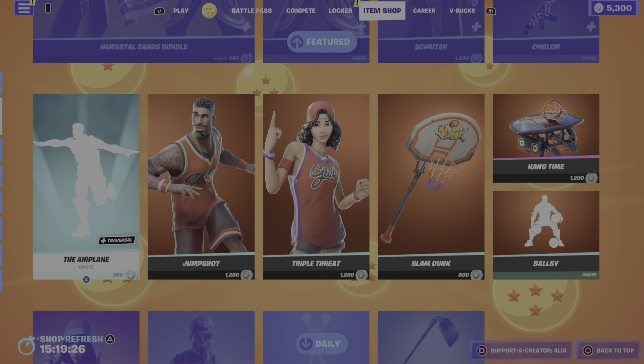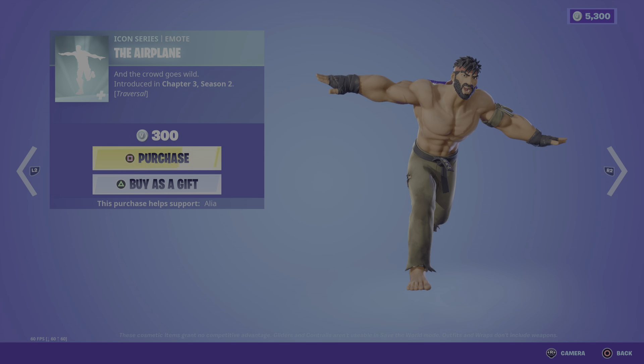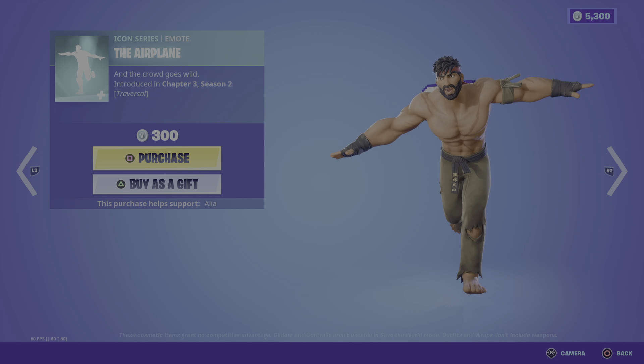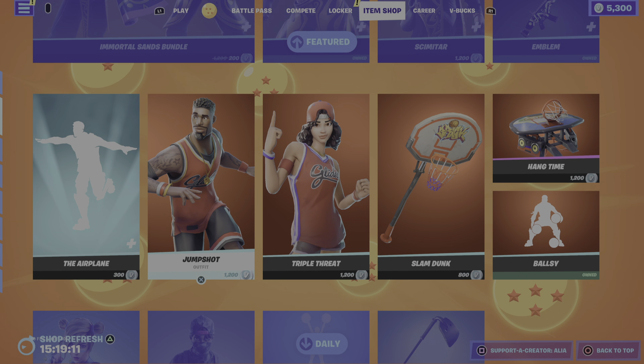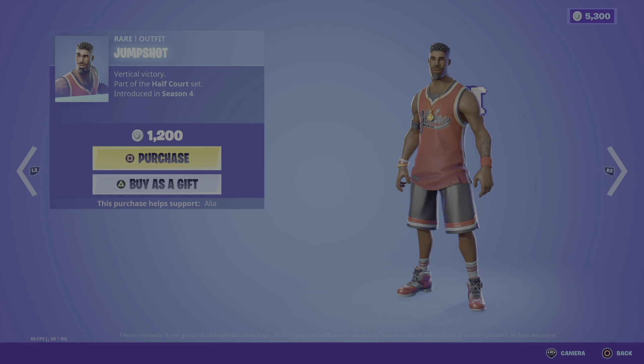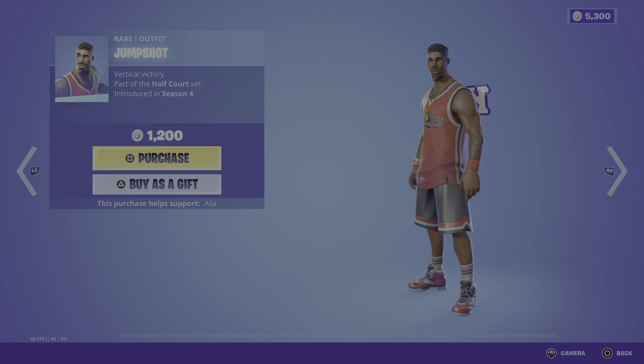We have the return of some basketball favorites. Starting us off we have the traversal Icon Series airplane emote — and the crowd goes wild — first introduced last season, this is one that was vaulted. Moving on, we have the male skin Jump Shot, Vertical Victory, part of the Half-Court set, first introduced in OG Season 4.